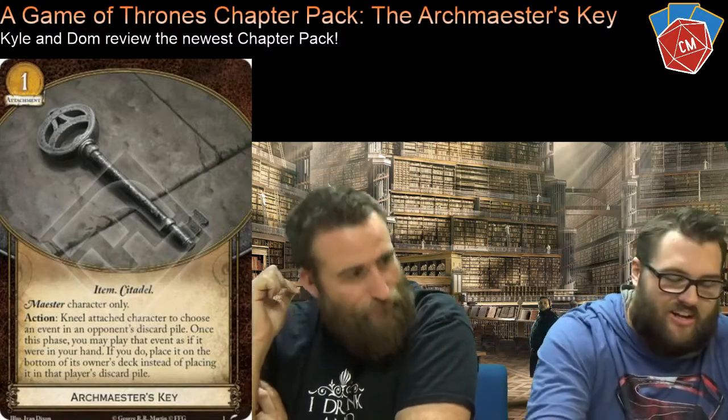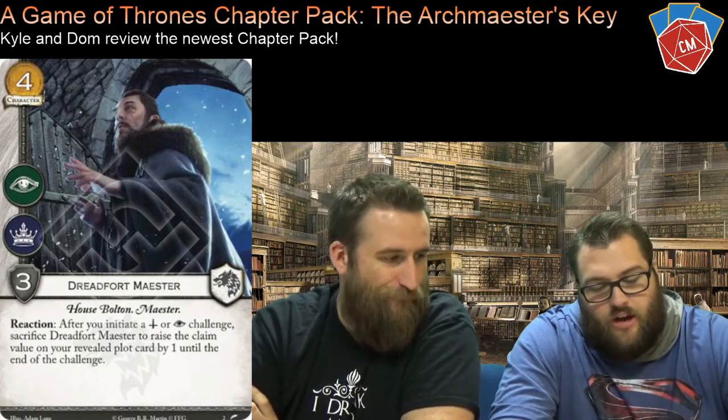The next card is the first Stark card of the pack — Dreadfort Maester. It's a four-cost character with Intrigue and Power icons and three strength, so that's pretty good on its own. The reaction raises the claim, but there's a one-cost event, Winter is Coming, that does the exact same thing. I would play this for its body and have its effect available to threaten all the time — like, if you're not careful I could discard this guy and wipe your hand or your whole board.